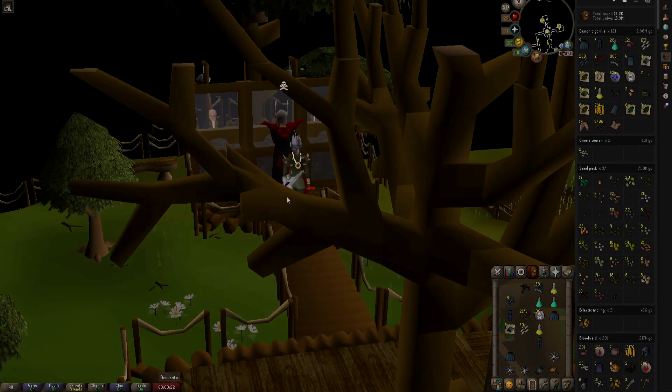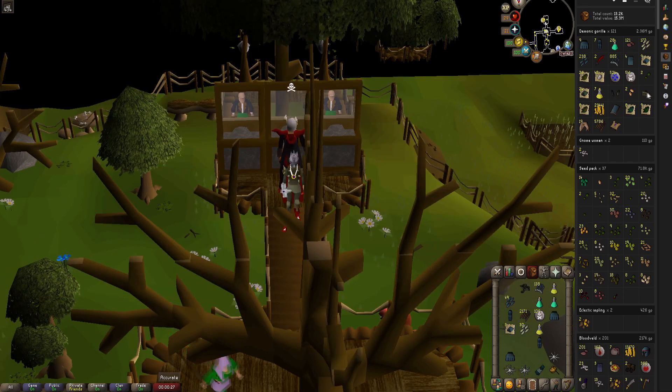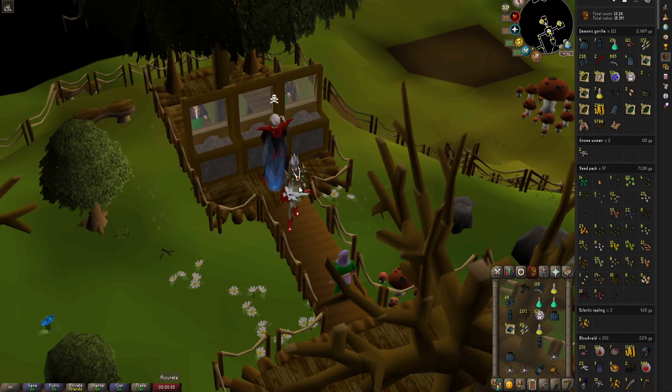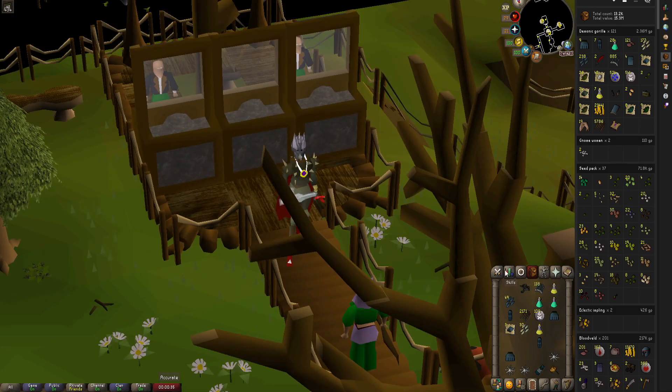Last video we did our first demonic gorillas — we got super lucky and unlucky at the same time. We got a ballista limbs and a light frame, which is about a one in 1400 chance to get that combination, and I killed 121 of them, so it's kind of lame.